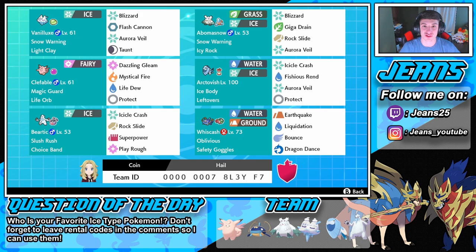Rocking in the front spot we have Vanilluxe, who I absolutely love as an ice Pokemon, rocking Snow Warning and Light Clay so the Aurora Veil will actually last eight turns. With the moves Blizzard, Flash Cannon, and Taunt with Aurora Veil. Three of our Pokemon are rocking Aurora Veil with our Vanilluxe, Abomasnow, and Arctovish.